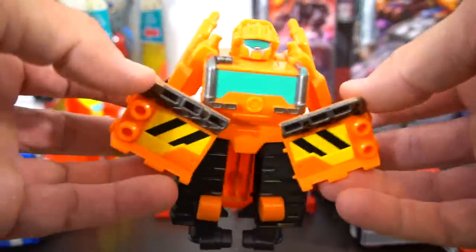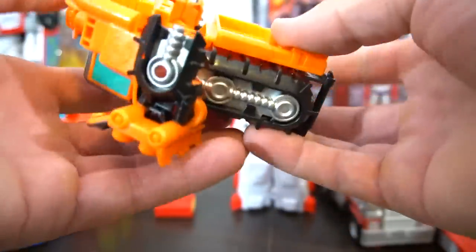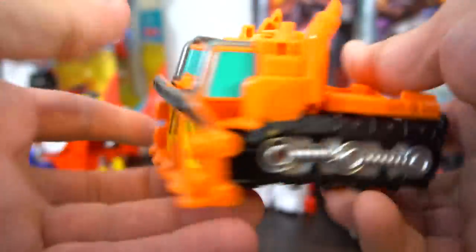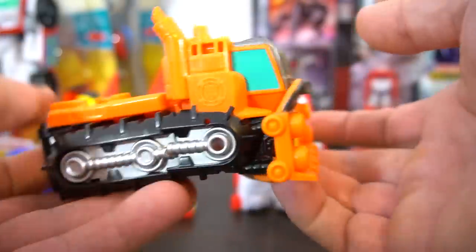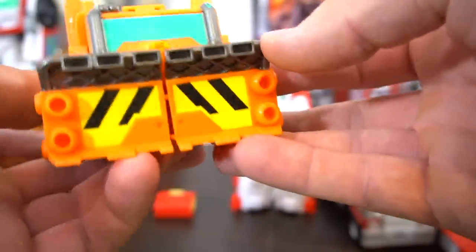Then we've got Wedge the Construction Bot - the snowplow that Boulder was at one time. All you do for him is push his arms forward, just like that. Check that out - that's a cool snowplow, it's like a snowplow bulldozer. Both of these roll pretty well as well.